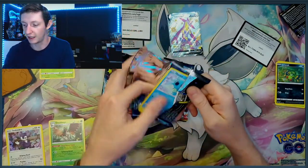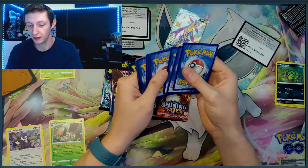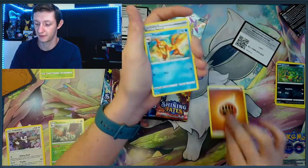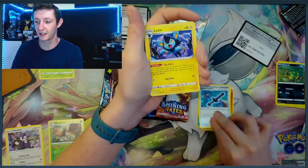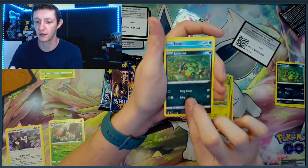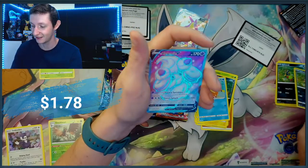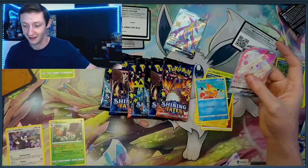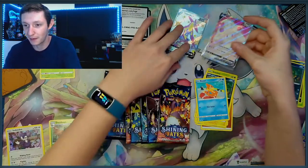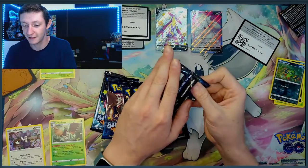Maybe I should have got a discount on that ETB, you know, like they do with food sometimes — give you a little discount based off damage of the goods. Maybe they should do that with Pokemon cards, just give me a little bit of a discount. That'd be fine. Shining Fates ETBs are kinda pricey right now. We got a Reverse Spinarack and a Full Art Alcremie V. Nice — so we got two hits. This ETB is shaping up to be pretty good actually.